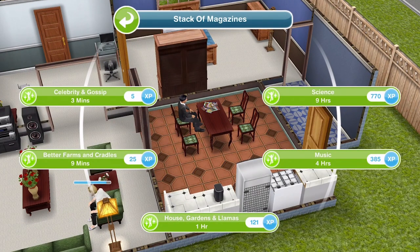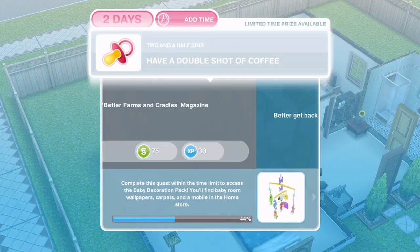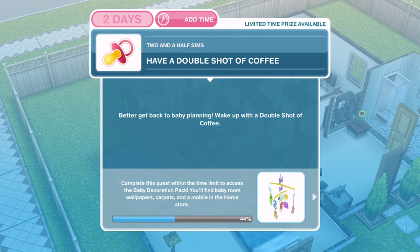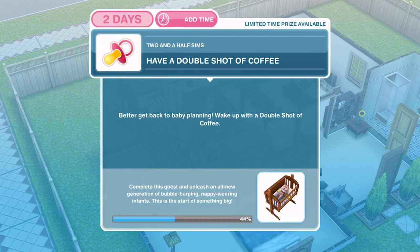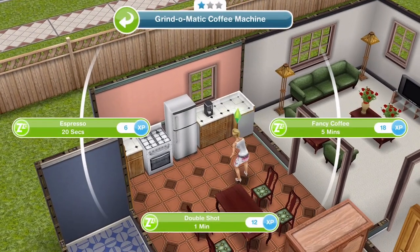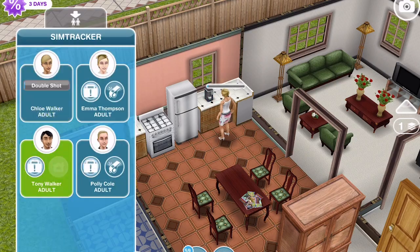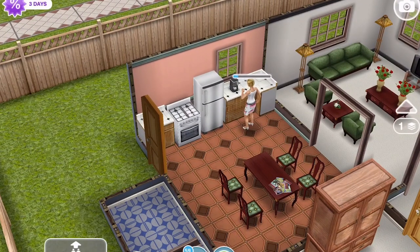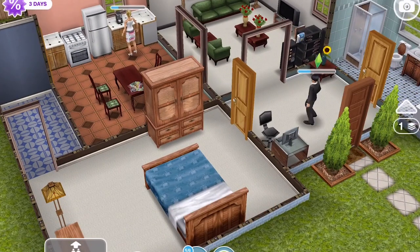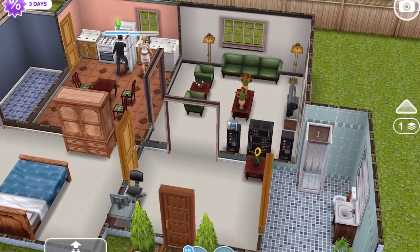Click on the magazine rack on the table and Better Farms and Cradles takes nine minutes. We have finished reading the magazine. Now we need to have a double shot of coffee — wake up with a double shot of coffee. Go to the espresso machine; the double shot is one minute. I am going to get Tony doing the cooking hobby as it is a great way to get LPs by completing it over and over again.